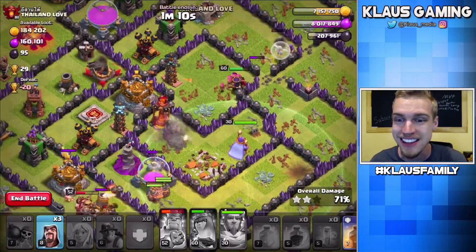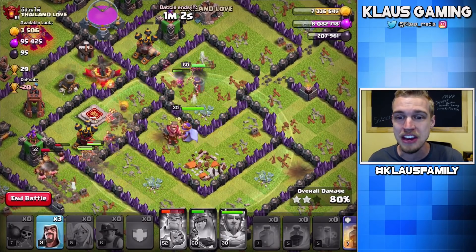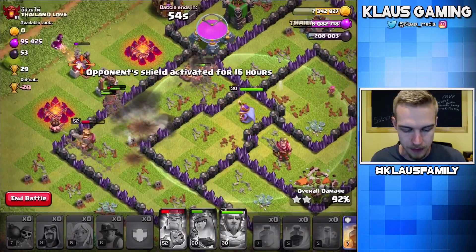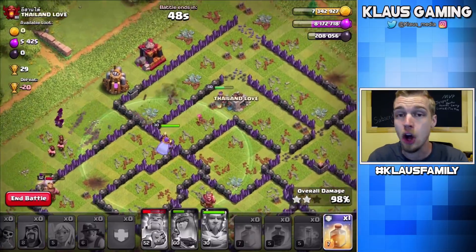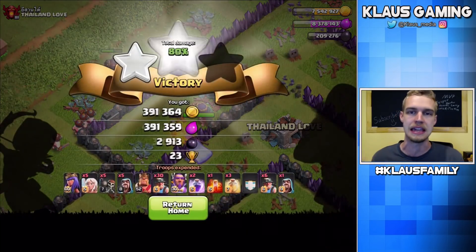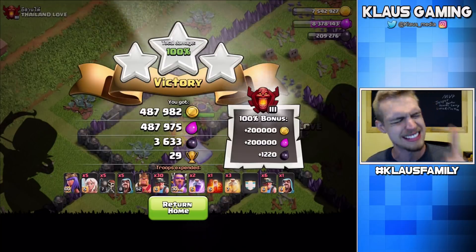We got the miners in before the inferno killed my queen. The queen is a genius! Did you guys see that — the queen was dying, she was getting roasted by the inferno, and then she walked away from it. That was amazing! Let's see if there are any corner buildings. I've got a few more wizards left — I'll go ahead and start tightening things up, wiping this base out. I've also got a CC heal spell but I don't even need it. That is amazing, and the last building — that dark barracks is gonna go down. There is your three-star, guys!